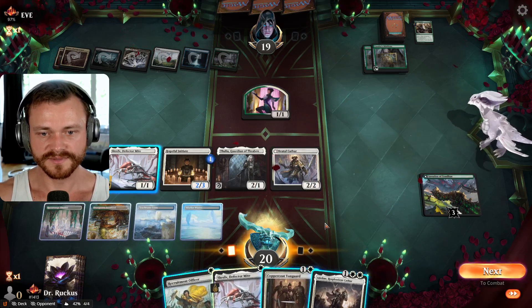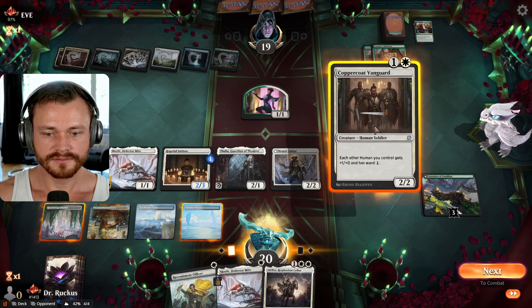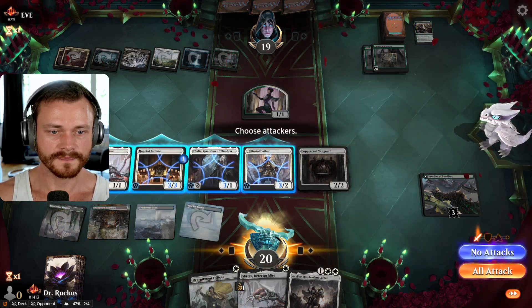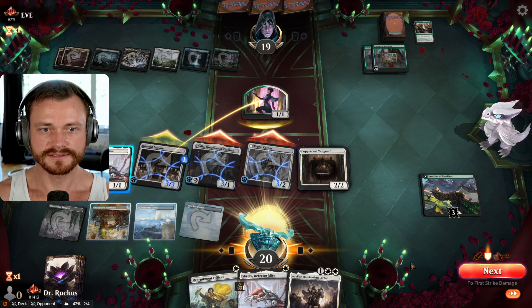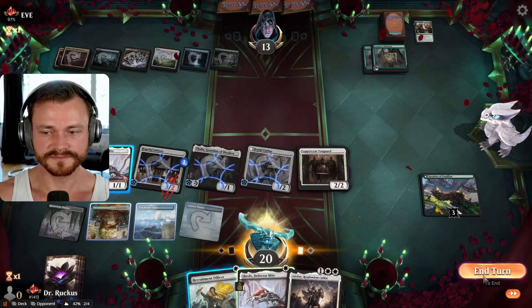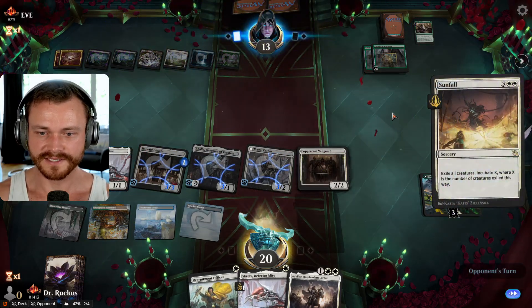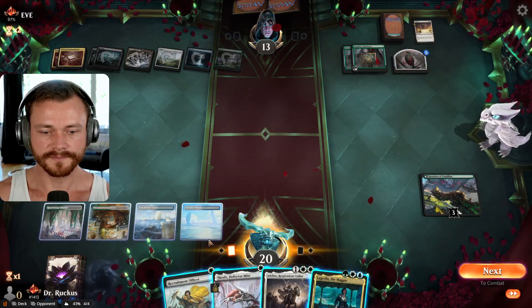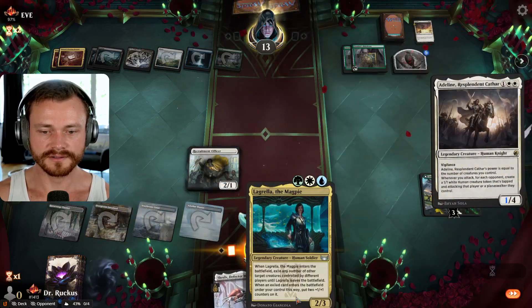Probably Vanguard here — pump squad, just getting in with as many as possible. Take a chump. They could still be setting up for Sunfall technically. I don't feel the need to overextend with the Officer — Officer's great for reloading. Although if they Sunfall and Atraxa, we just lose anyway. There's the Sunfall — we didn't overextend into it, but we'll see if that matters at all. Magpie. So it's Officer and Adeline here. We can Magpie the token next turn, which isn't bad.